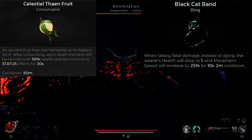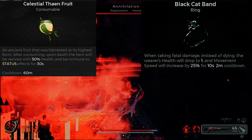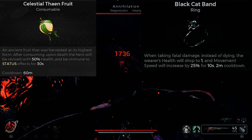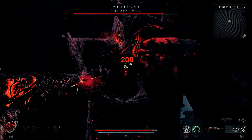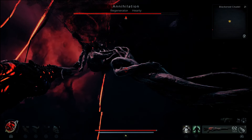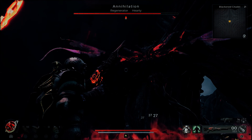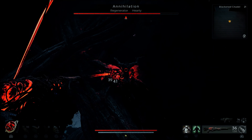We're also going to combine this with the Celestial Thing Fruit, which you can get from the Yesha box, and the Black Cat Ring. Every two minutes when our health drops below zero we will get one health, 25% movement speed, and get our life back. So we're going to have three revives: Die Hard, Celestial Thing Fruit, and the Black Cat Ring.